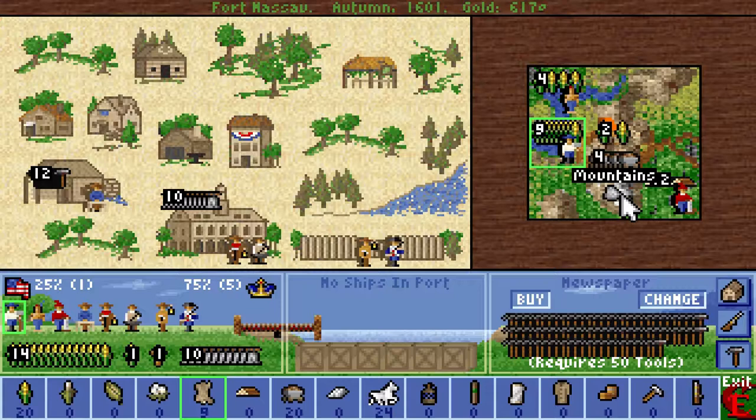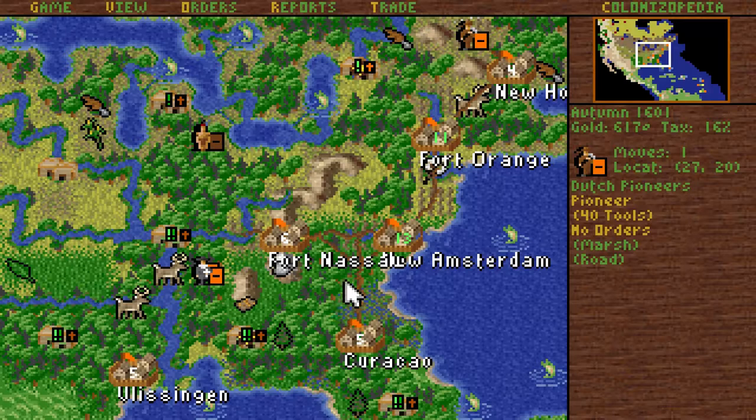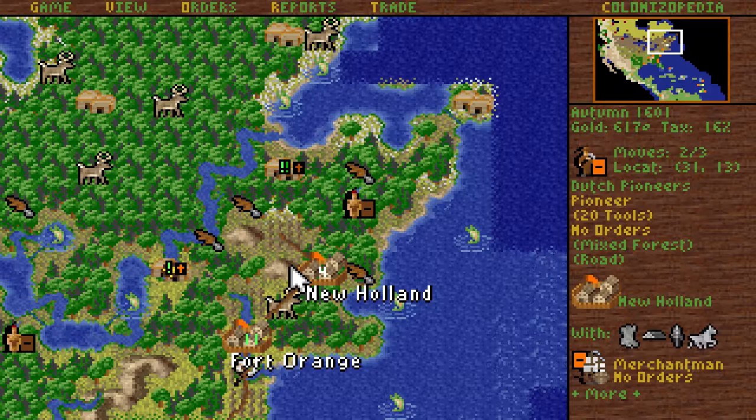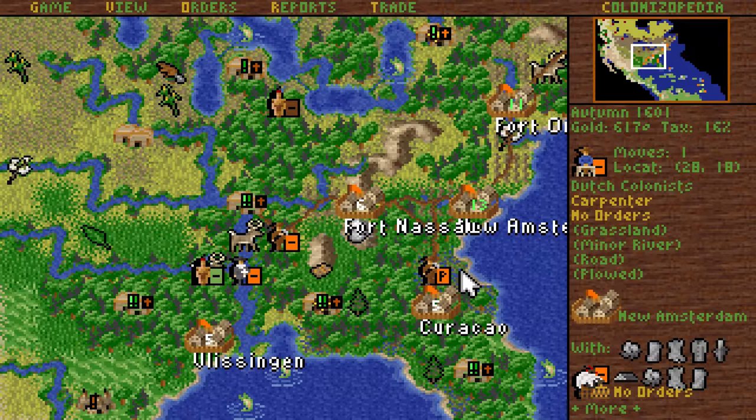Did I send you here to make money? I was waiting for this town to cross the threshold so I get four tories. It's gonna take not too long, I hope. We really need to get started with the tool production in Fort Nassau too. And I've forgotten to improve the base squares, haven't I? Yeah, let's do those squares under the city.